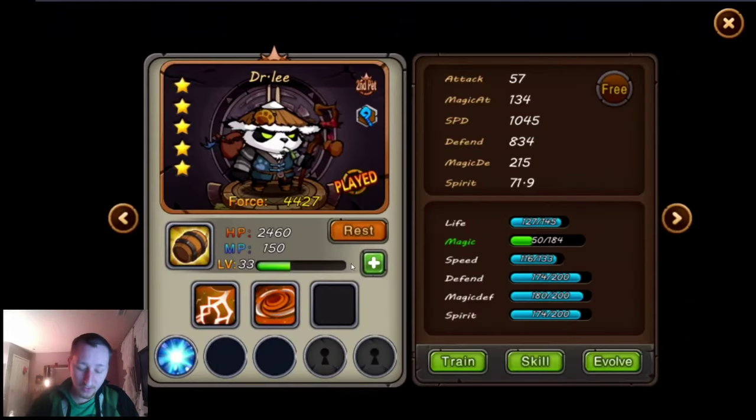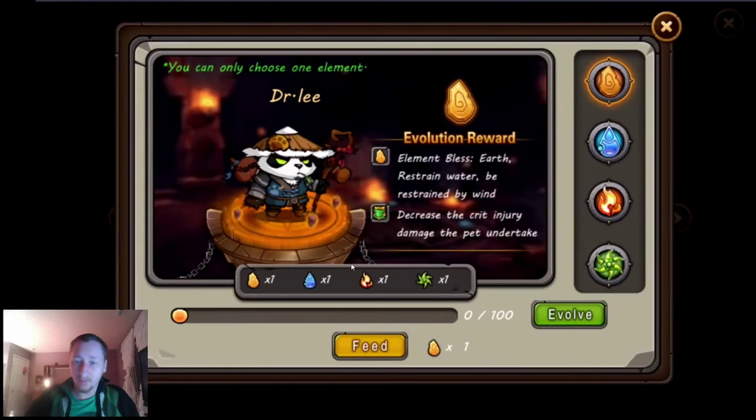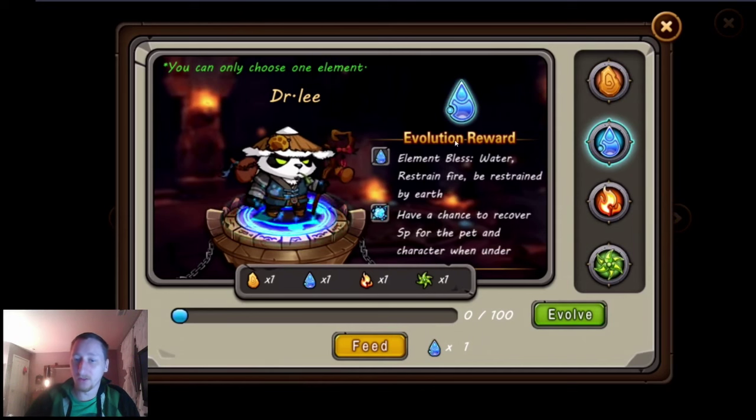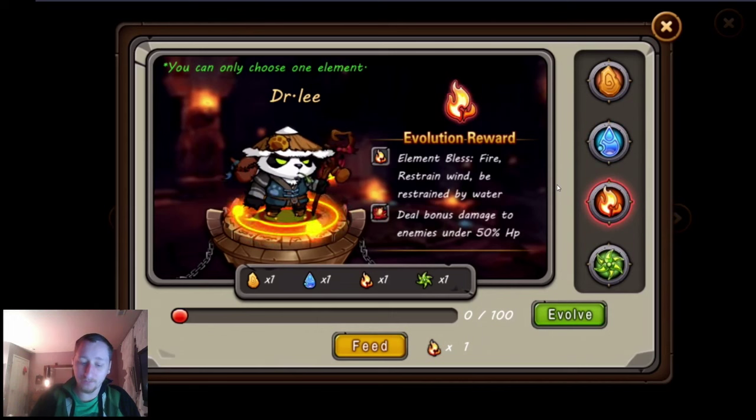Going back to evolve — each element has basically two abilities. The first one explains elemental matchups. For example, Earth does more damage against water-based pets and also more damage against wind-based pets. Water does more damage against fire-based pets but less damage against earth-based pets, and so on. That's kind of cool.